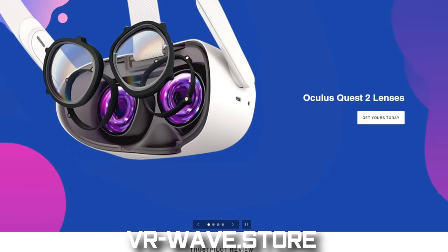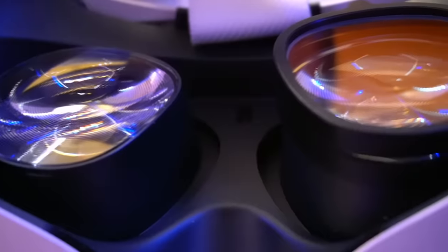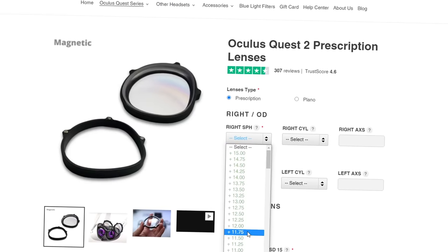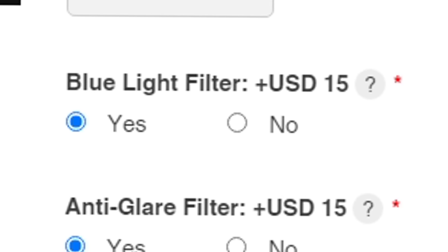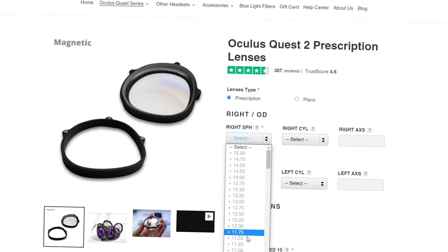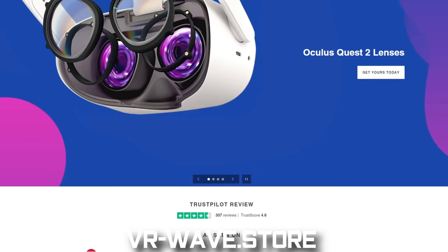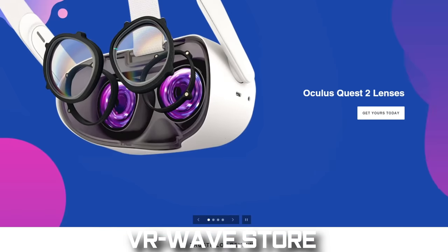Speaking of your eyes in VR, the sponsor of today's video: VRWave makes tailor-made prescription lenses for the Quest 2, Valve Index, HP Reverb, HTC, PSVR, and even the DJI FPV drone headset. VRWave's lenses use a magnetic attachment method, allowing easy install and cleaning. You can input your prescription directly on their site and add an anti-glare filter and a blue light filter. Eye strain is no joke and can lead to serious eye health problems. VRWave have worldwide shipping — thank you to VRWave for sponsoring this video.